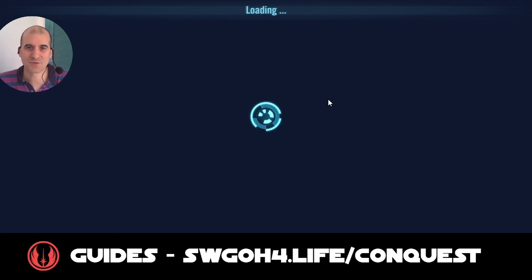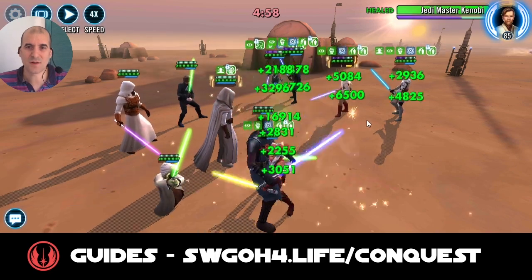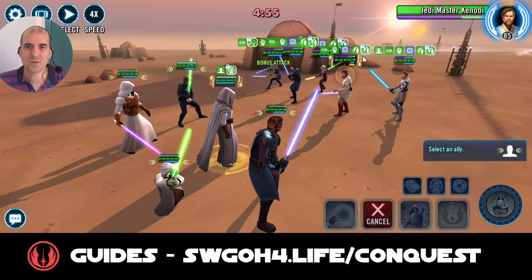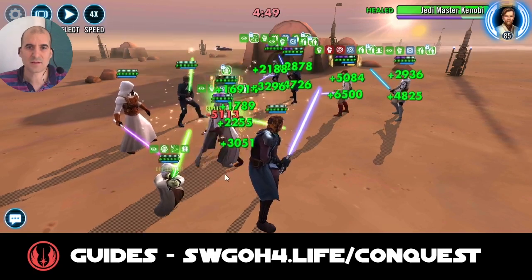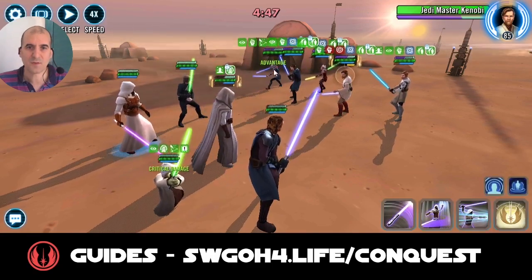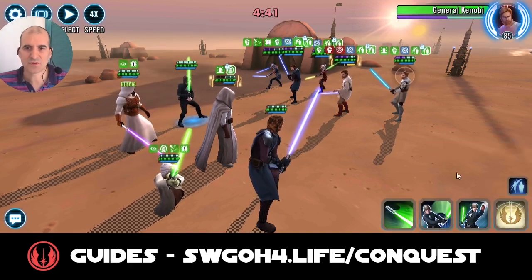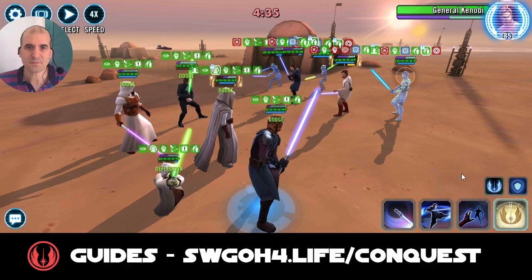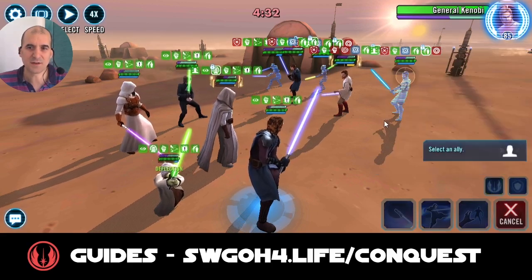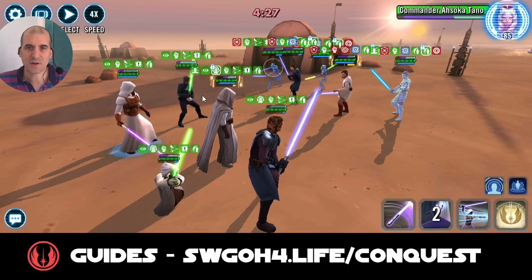They will go first — that's fine. What I do is I increase cooldowns on Master Kenobi and call my Yoda to assist so we can spread those buffs. Commander Ahsoka barely scratched my Master Luke. We can go ahead and swap turn meter with Jedi Knight Luke — stun everybody, spread those buffs. With Inherited Teachings, you'll want to call Master Luke to assist just to start recovering his protection.